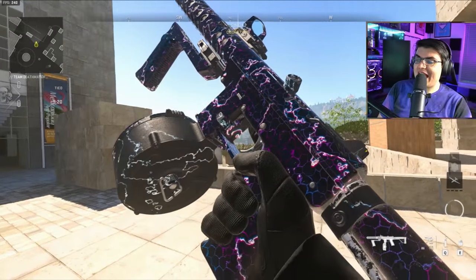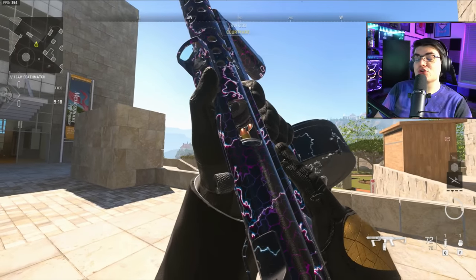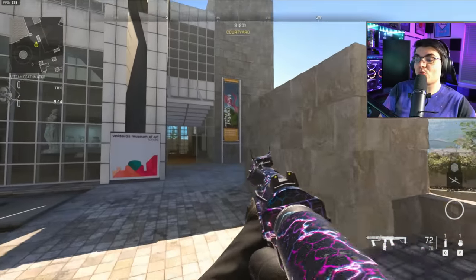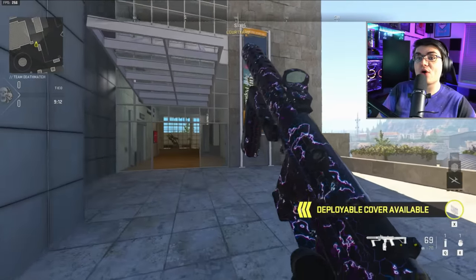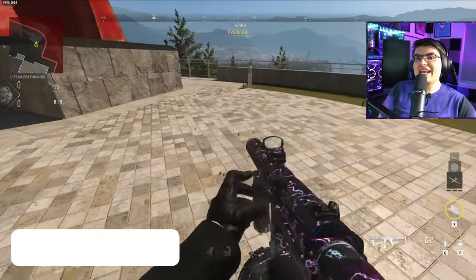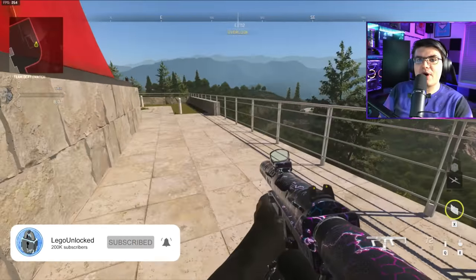This is the new animated electric camo in Modern Warfare 2. I'm going to show you the quickest and most effective way to get this camo. To get it, you have to beat Raid Episode 3 on Veteran Mode. I know that sounds hard, but I'm going to take you through it step by step. If you want to see other camo guides like this in the future, make sure to hit that subscribe button.